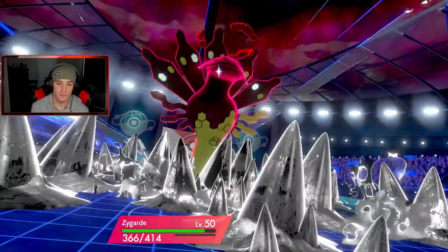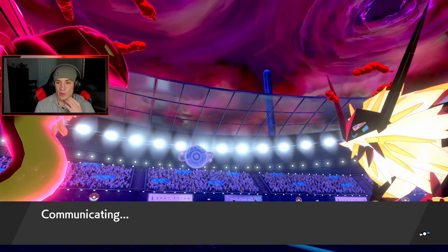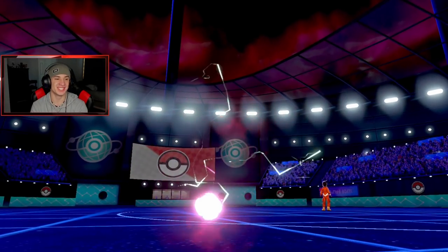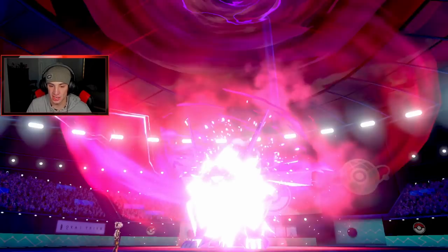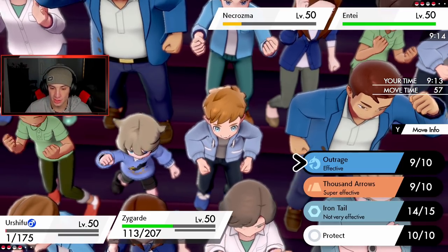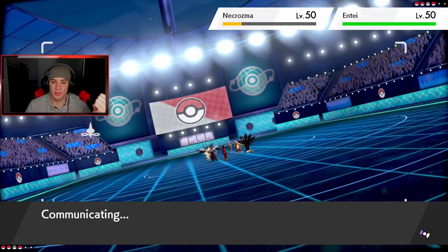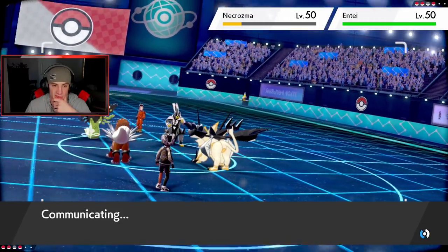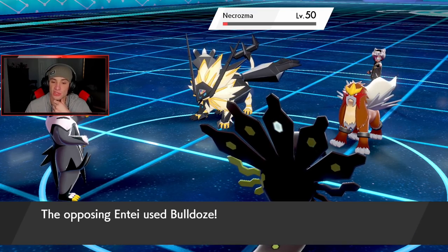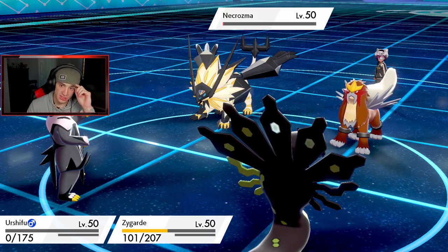He's going for a Steel Spike over onto Zygarde — we go to half. Dang, I would have rather gone half while Dynamaxed. Defense is boosted. If we can blow, we'll take that out and negate all the stat changes. Thousand Arrows should be able to come through. I don't think we'll power construct this game, but I still think we're going to get the win. I'm going to go for a Sucker Punch because I know he's going to Extreme Speed me. I know he's plus three on defense, but I still think Sucker Punch and Thousand Arrows takes it out.